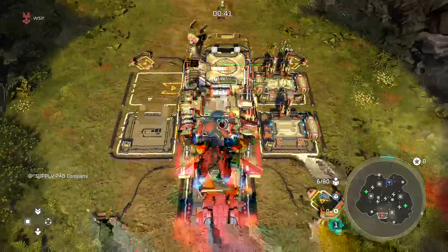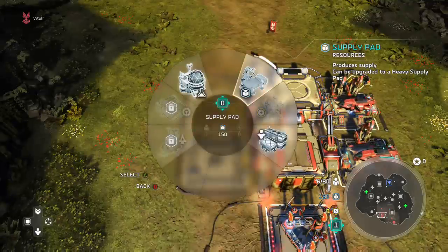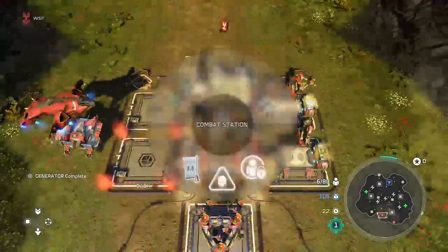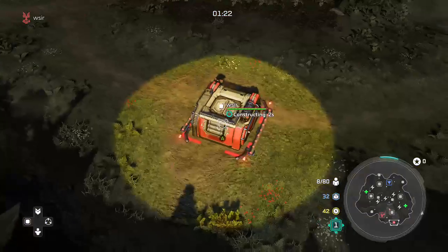When you have enough resources, go ahead and pick up a mini base and put a supply pad when it finishes. When you get a little more supplies, finish off the base by adding another supply pad. After that is done, go ahead and start producing Jackrabbits.